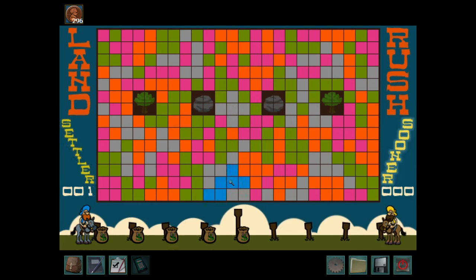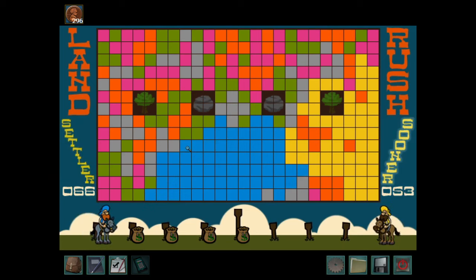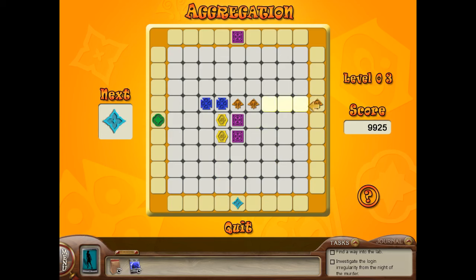Also at this level is Land Rush in Trail of the Twister. In this game, players choose large blocks of color, attempting to find the most by the end. It's fine the first couple of times but gets awfully repetitive after a while. It also has no point, because the only benefit to playing is getting paw pennies, which we can get by other means. Also at the bottom is Aggregation from The Deadly Device. It requires players to match similar symbols, adding one at a time to a square board based on a pattern. This puzzle is repetitive, uninteresting, and only presents a barrier to progression — dull, tedious, and pointless.